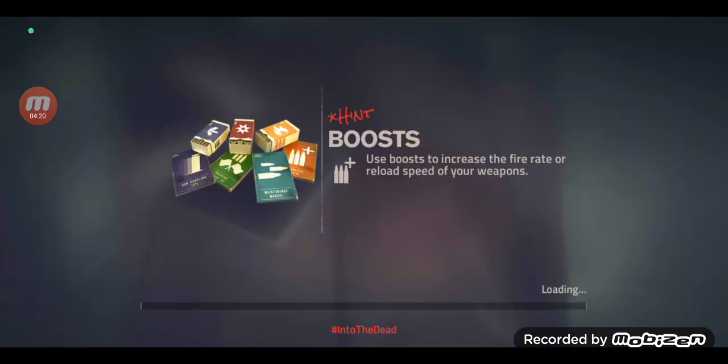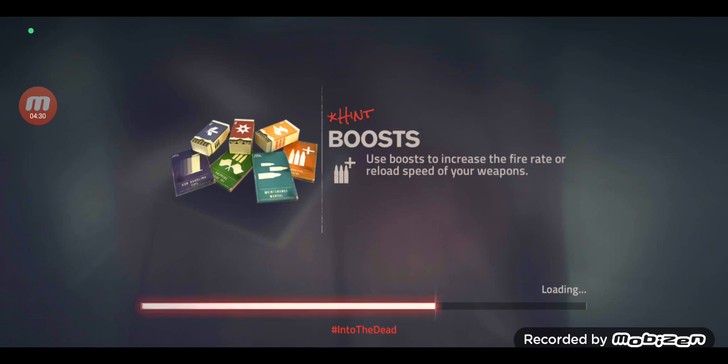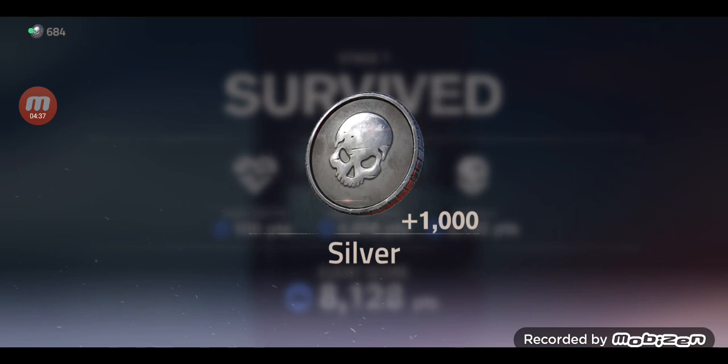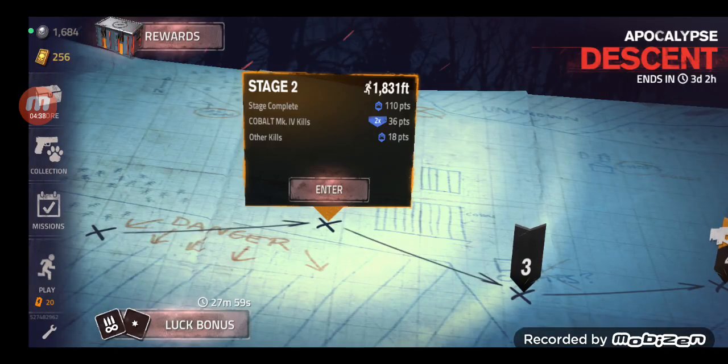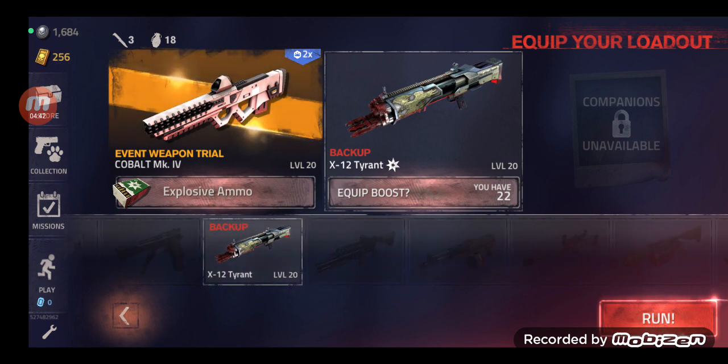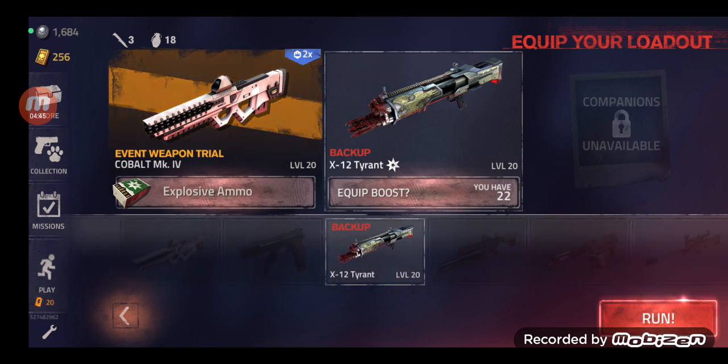I'm going to leave the cinematics in. I didn't upload the nail-biter event because I sort of don't like that weapon and I didn't do great with it. But I'm going to upload it because I have the video. What special ammo besides the one with the Sawtooth - how is it called?